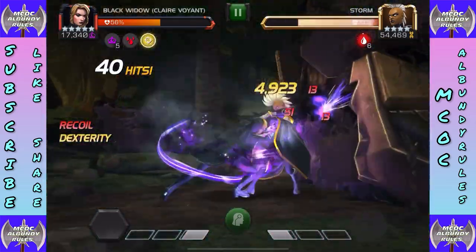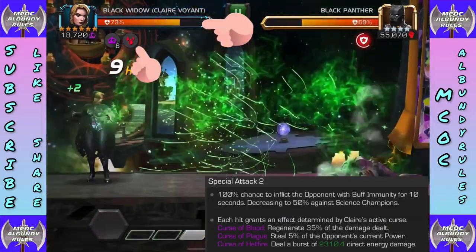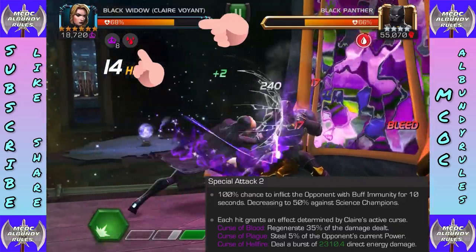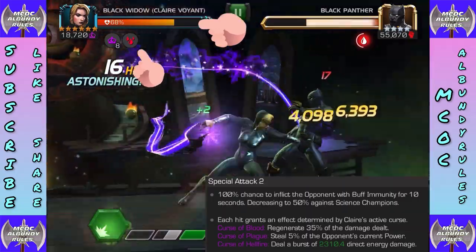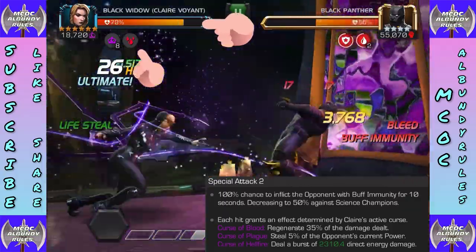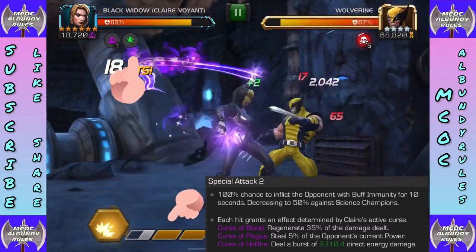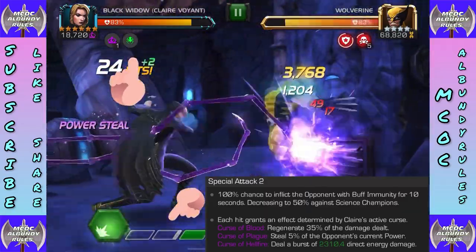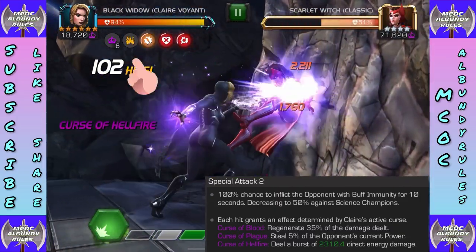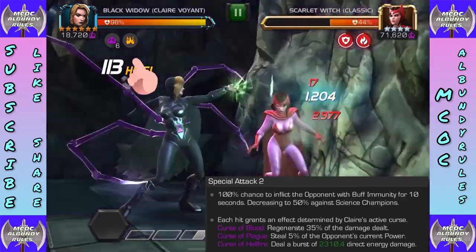Special two is one of her bread-and-butters — even if you run recoil it's okay. She has a 100% chance to inflict the opponent with buff immunity for 10 seconds. Each hit grants an effect determined by the active curse: curse of blood regenerates 35% of damage dealt, making her extremely sustainable; curse of plague steals power; and curse of hellfire deals burst damage. So you can switch what she shines at — heal up on curse of blood, control power on plague, or burst damage on hellfire.